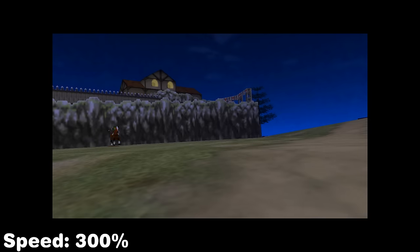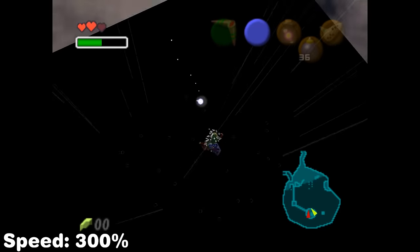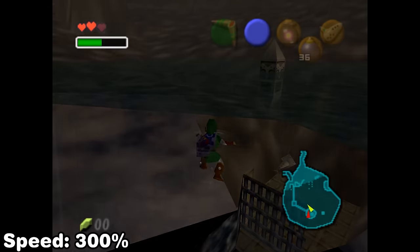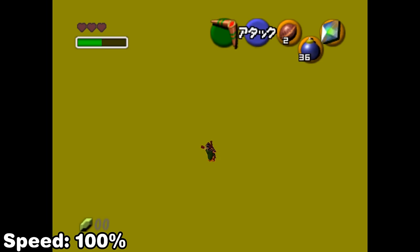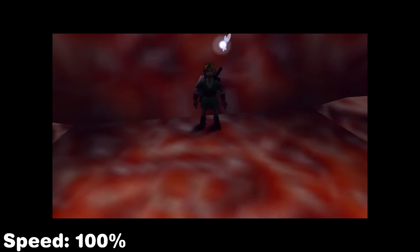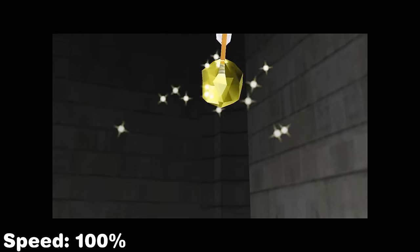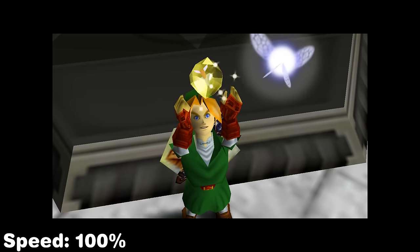In this same section of the TAS we steal Epona, which will be used later. A superslide teleport is performed off a bush to clip into the ground and swim into the Water Temple loading zone. We won't be completing Water Temple just yet — rather we perform a void warp back to Jabu. The whole point of going into Water Temple was to use Farore's Wind since it can't be used outside of dungeons. Also right before Jabu we use a light arrow cutscene to perform reverse bottle adventure as Adult Link, which makes it possible to finish the dungeon.